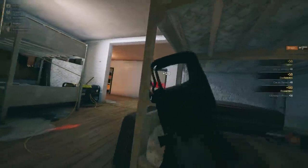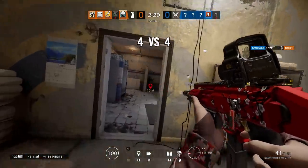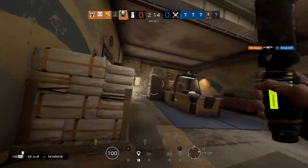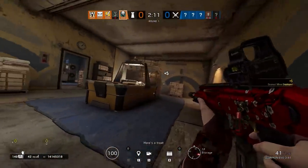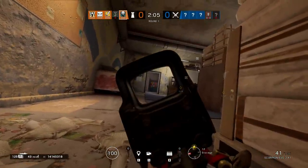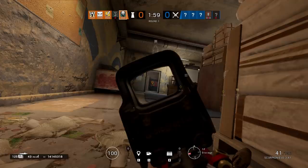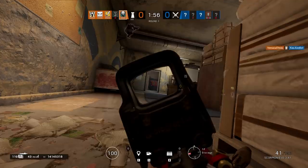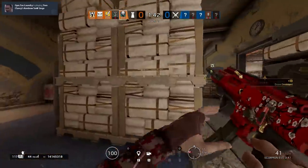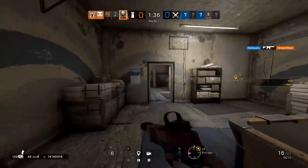Vigil has a slight utility advantage over Alibi since it's hard to get the most out of Alibi's holograms unless you're really high IQ-ing it. Ela continues to be held back by one of the most overrated SMGs in the game — it has so much horizontal recoil that it's only useful at close range. Vigil has an advantage over Ela since he can pull out the SMG-12 for close range while also fighting effectively at long and medium range.